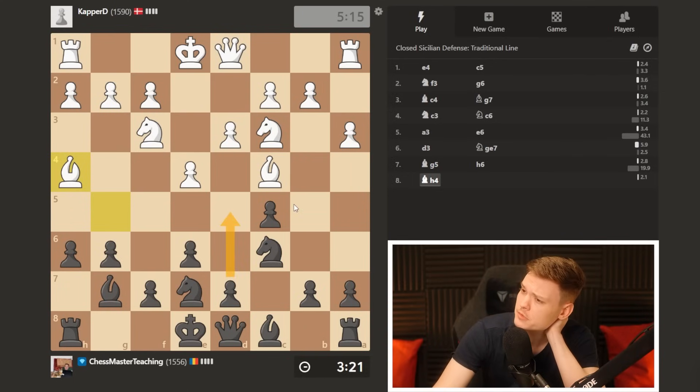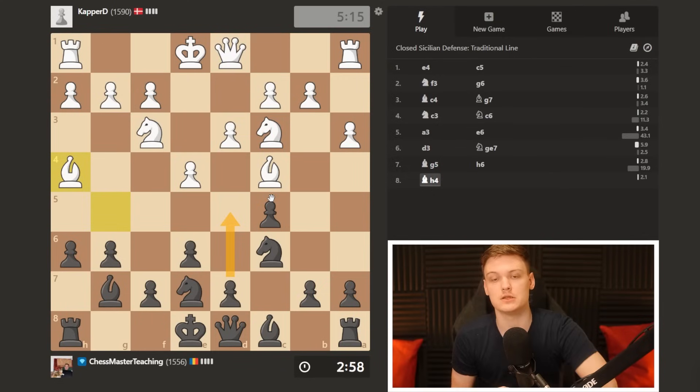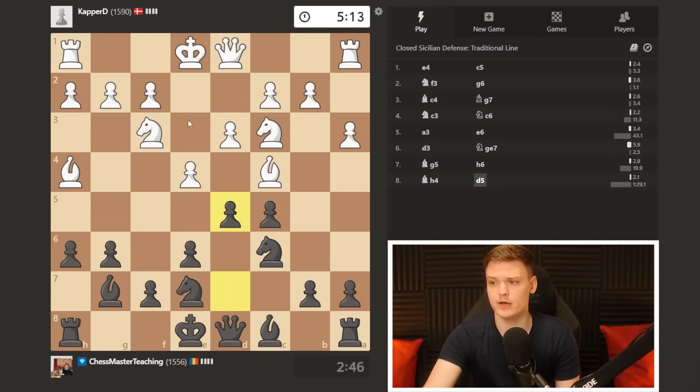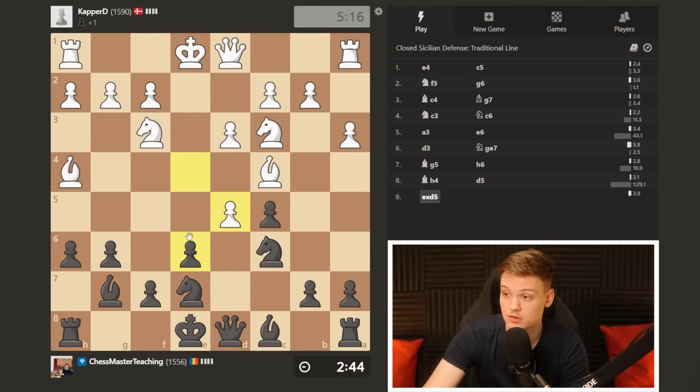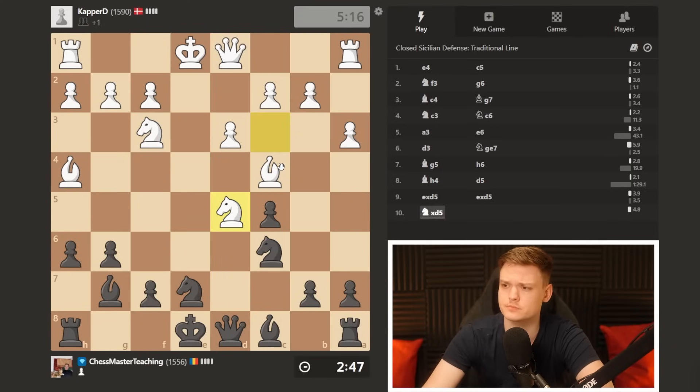I'm wondering — can we just do d5 right away? Let's calculate: g5, d5. You want to double check whether the ideal move works — that's how a strong player would approach the situation. So d5, exd, exd, knight d5, and then g5 is the trick — I think we're winning a piece. The main idea being bishop g3, knight d5 simply wins a piece. And knight takes e7, queen takes e7 check, and then we pick up the h4 bishop. Because of that idea, n8 d5 — the calculation worked.